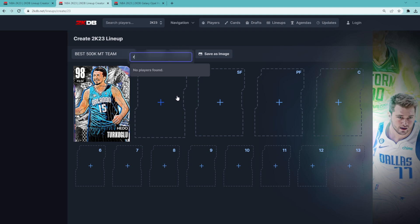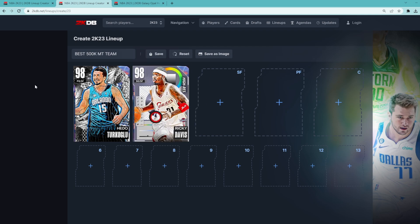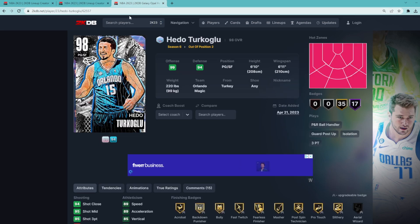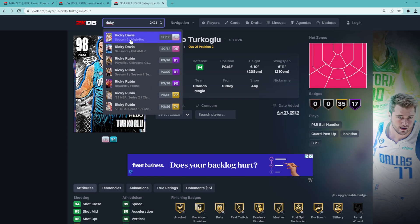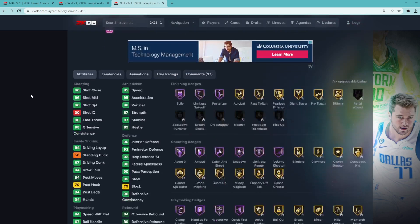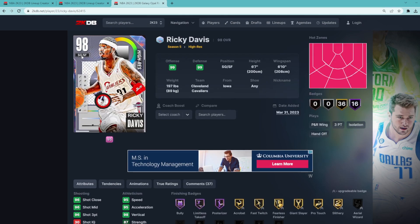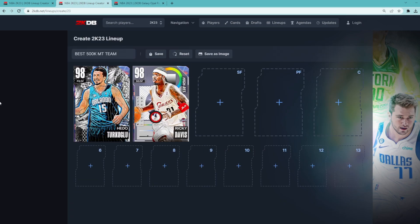For the starting shooting guard position, this guy has pretty much been on most squad builder teams at about 500k and above — that's going to be the Galaxy Opal Ricky Davis. I don't think anybody's topped him for his price yet. There may be some better budget cards for their value, like the bench shooting guard we'll talk about, but Ricky Davis is still a great three-hunter. You could argue for this squad that you actually want to start our bench shooting guard over Ricky Davis — I'll talk about that in a second. Ricky Davis is a really good offensive two-guard with an amazing jump shot: Seth Curry base, Oscar Robertson upper on very quick timing, has good dribble sigs, and I think he's going to be a great shooting guard for about 65 to 70K.